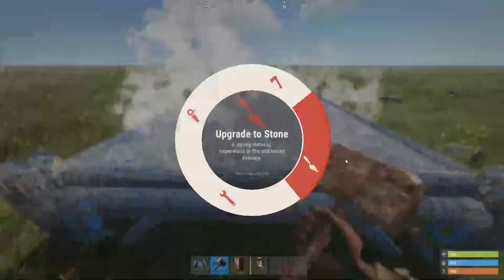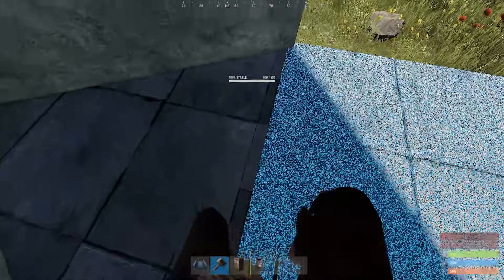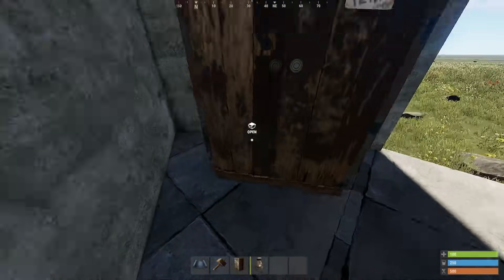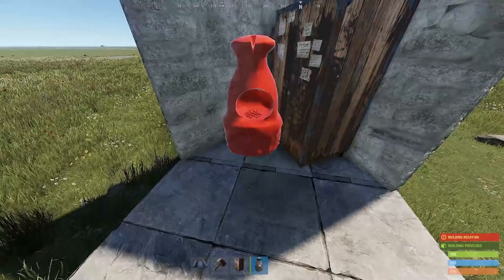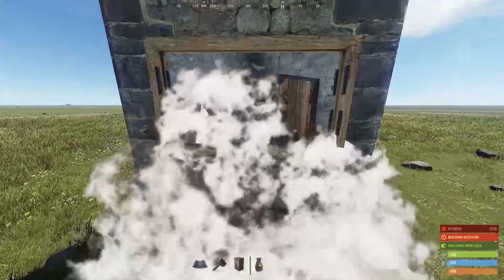Next we get into something that many people probably won't even know is possible. Have a triangle where you will later want your TC. Place the TC flat against the wall and about 2 cm or 1 inch away from this line. Now, if you step back and place a furnace deep into this corner, you will be able to place a window in front.